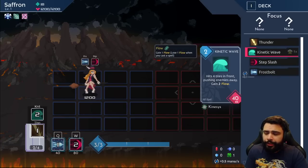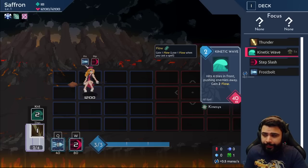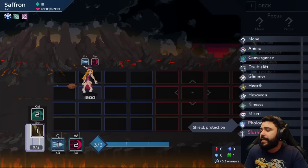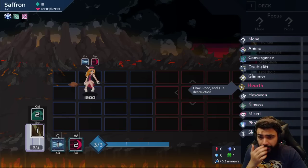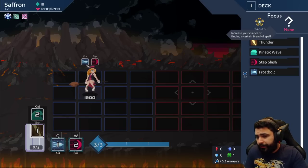I know I got Harpoon which is good for flow decks, and I have Kinetic Wave that gives me two flow — I'm already liking where that's going. Maybe we'll toy with the idea to go Hearth. There's some good flow stuff in there, let's try it out. I also want some early defense since we're still learning enemy patterns.